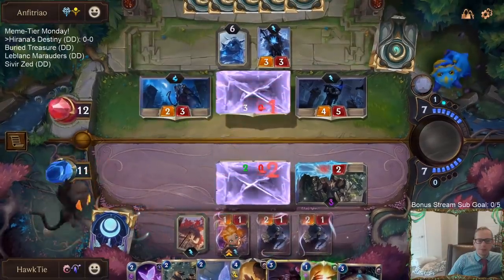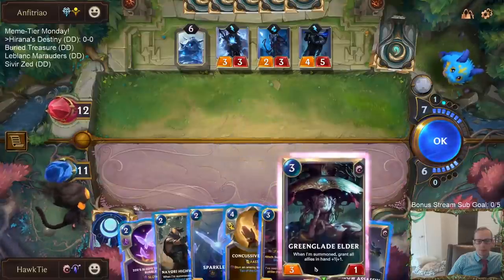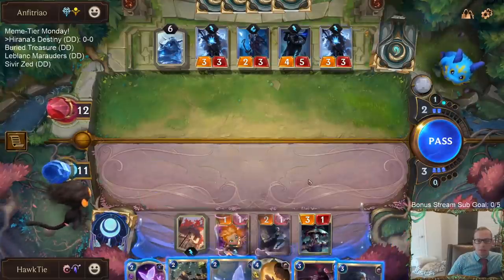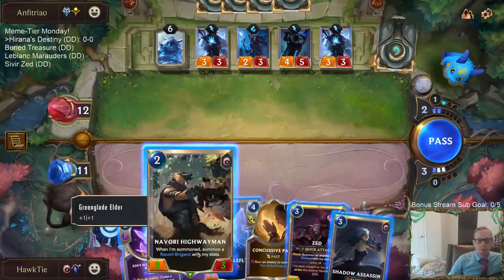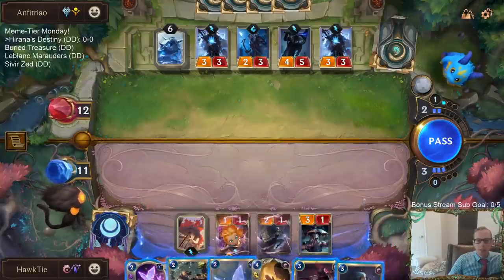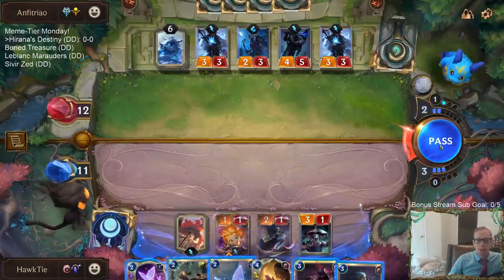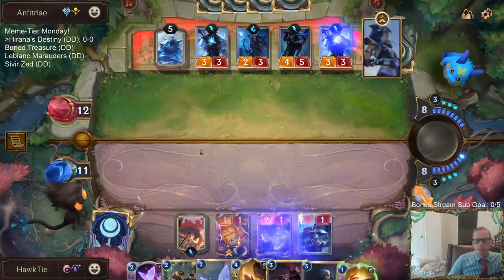I could use Sanctuary, bounce Shadow Assassin, replay Shadow Assassin — which we still can. My strongest ally is this Nevorian Brigand. Playing Shadow Assassin doesn't level up Zoe, neither does Highwayman. I could play Zed to level up Zoe but then Zed just gets frostbitten at the beginning of their turn. I could play Sparkle Fly to level up Zoe, but I'd like to level Zoe up first and then play Sparkle Fly for the lifesteal. I'm kind of stuck — I guess I'll just pass.